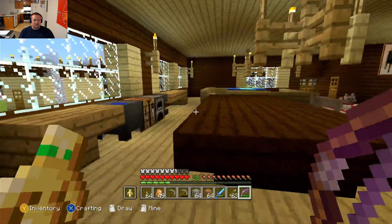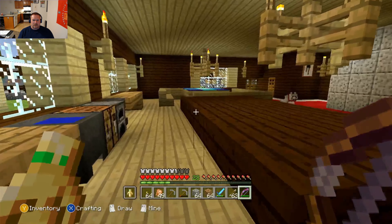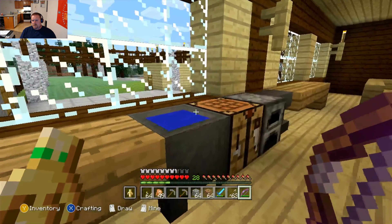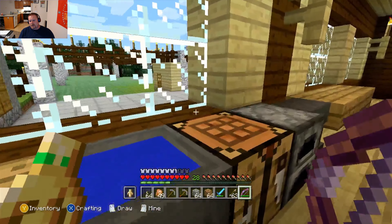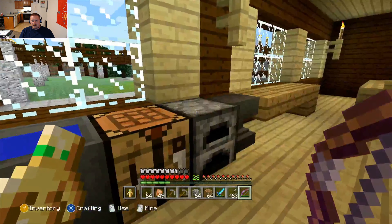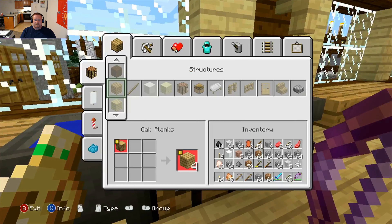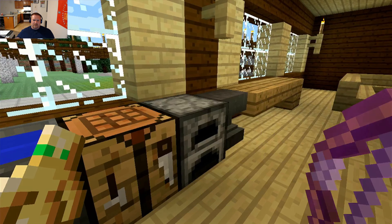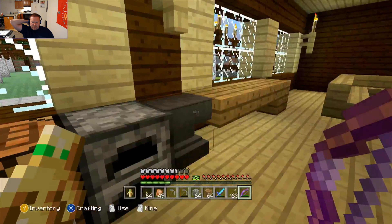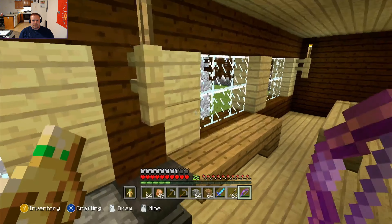As you can see we've got this giant kitchen with lots of counter space. Got our sink, and this was meant to look like a dishwasher but obviously it's our crafting table. There's our stove or cooking area — currently done melting some silver. And then the anvil for beating on things, or in this case the enchanting anvil.